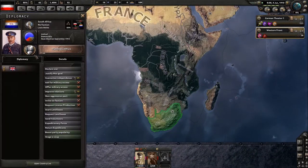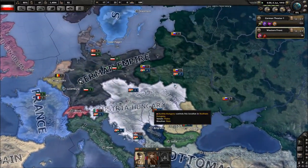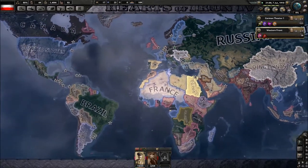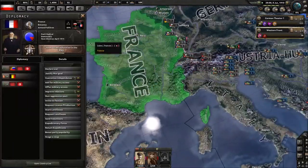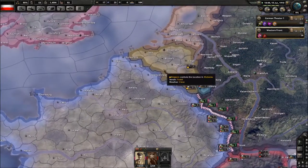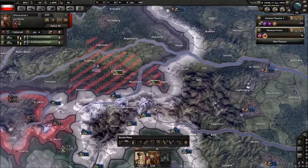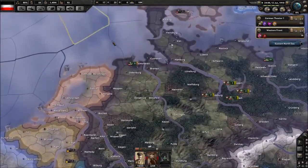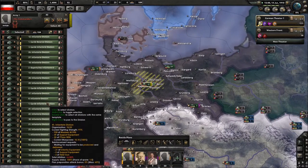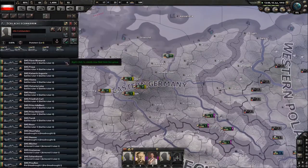I've really only played this mod as Germany, and what I've found best is kind of a reverse Schlieffen Plan — you take out Russia first, let them go into their civil war with the communism and all that, and then you worry about the Allies. But I want to try and take out the Allies first — how many divisions do they have? Like 10 to 14? I want to just bust through and destroy them.